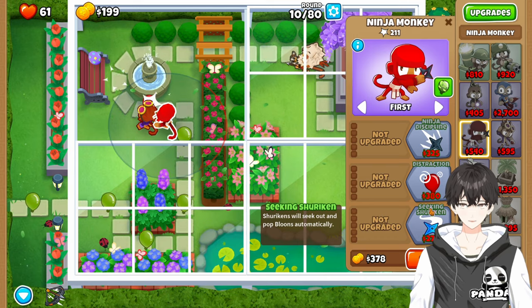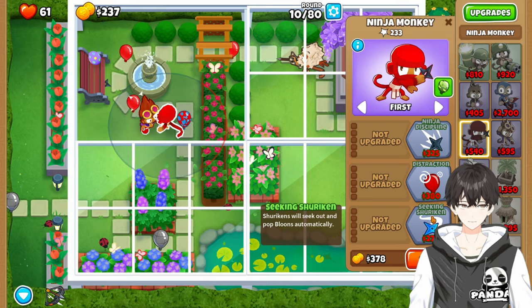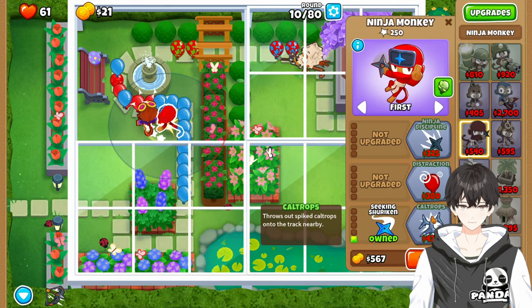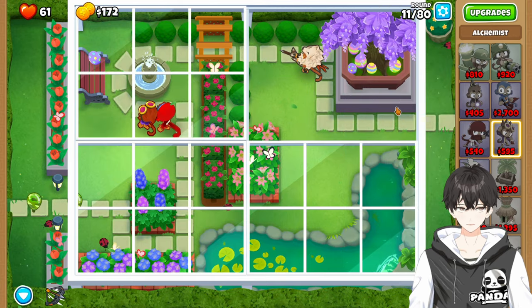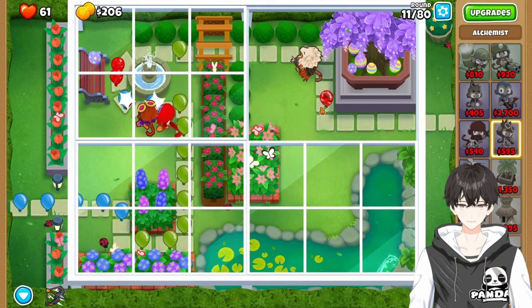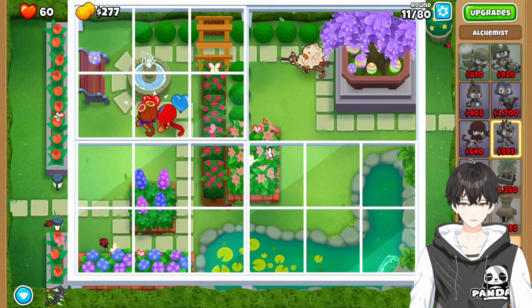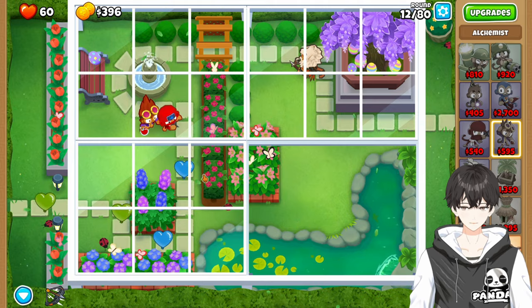Make sure you get this upgrade before the round ends. And make sure this is on strong or you're going to miss those Lead Bloons. In almost every instance you do want your Alchemist on strong, especially in the early game.